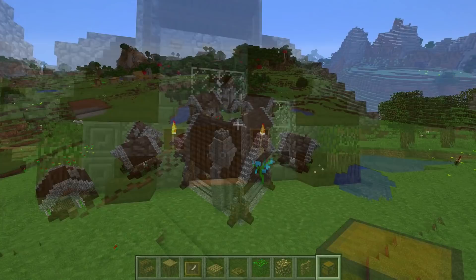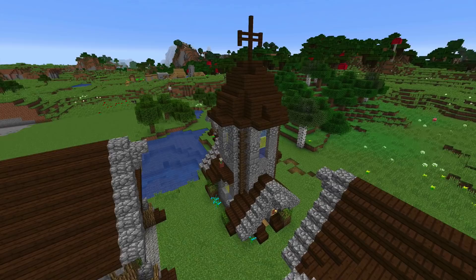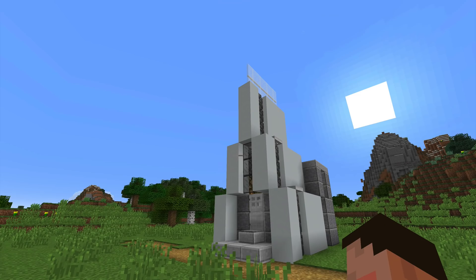I wonder how Kyle has done. I've just jumped into Kyle's world — the way we do this is we send each other the world files saved, so we're facing away from the build. When we log in we don't see the build, and what I like to do is reveal the build to myself at the same time as I reveal it to you, so you get my initial reaction. I think that works quite well. I'm just going to flick around F5 and I should be facing the church in the modern style — I have absolutely no clue how he's done this.